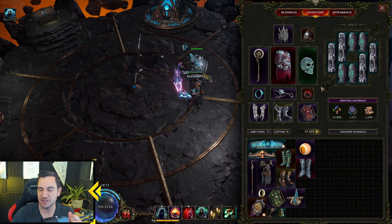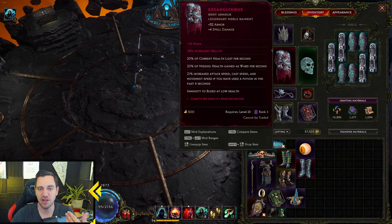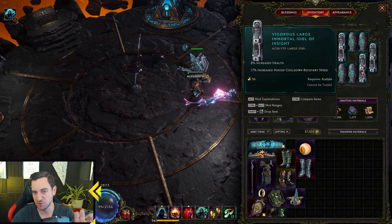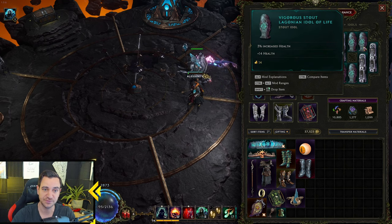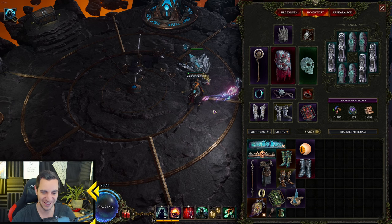Now to the idols, and then we go to the skills and the passives. Idols are very simple. You want to have health. You run Xanxionist, so the more health you have, the more ward you have, meaning you're tankier. So you go for health, increased health, just straight health. Health, meaning cooldown recovery — that's fine if you have it. Minion critical strike is also good. Plus health — this is a good one. You can tell: very simple, you're just gonna go health. Idols are really not crazy.